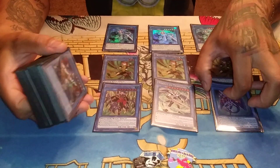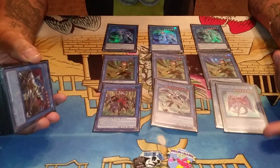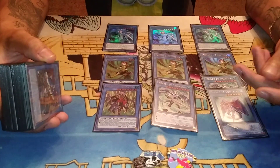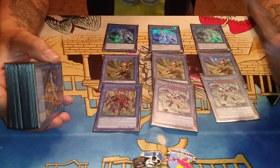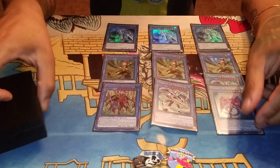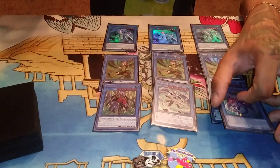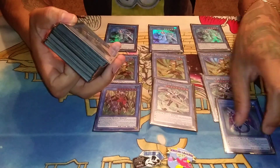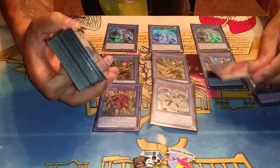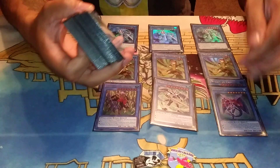Gungoneer is incredible against control decks like Guru Control. If they normal summon Specter Border, Gungoneer is heaven-sent, literally one of the best cards in those matchups. Against heavy combo decks, Unicorn and Clausolus are better, but you should never not play Gungoneer. Discarding her to protect your guys from card effects and pitching Trish to protect from targeting — that's the ultimate protection, like Chaos Mask protection.